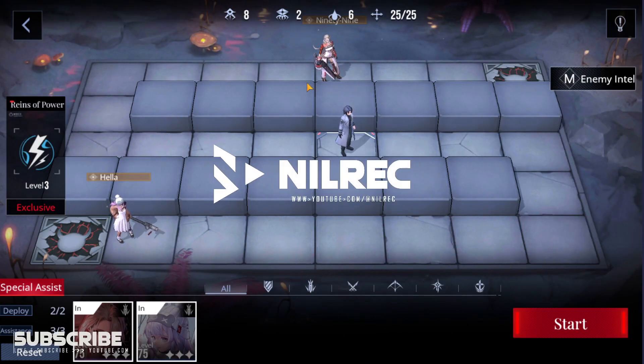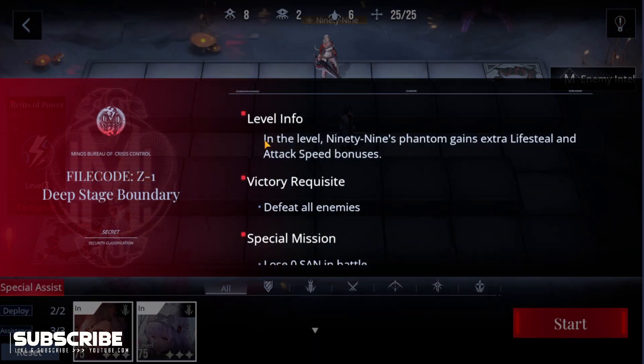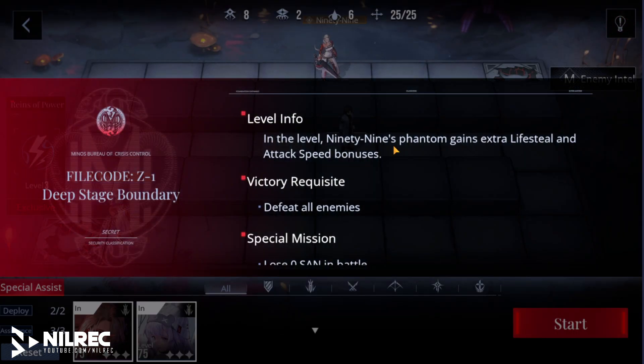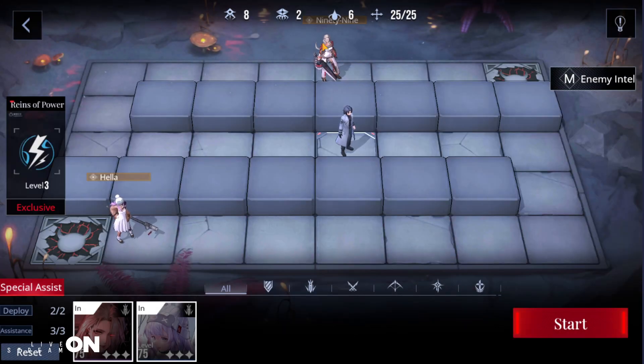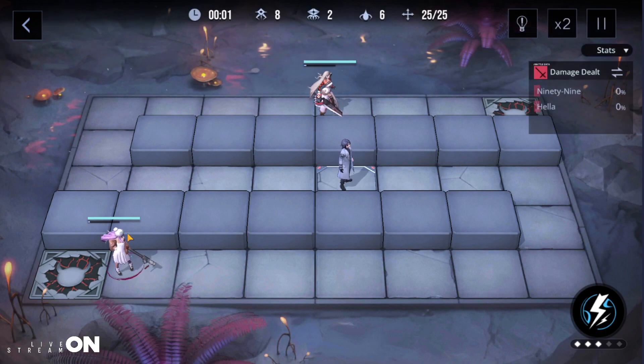Hey guys, welcome back to another video. Today we will be doing the third part of the event, and the first stage is Z-1 Deep Stage Boundary. We will be using 99 and Hela. 99 has extra lifesteal and attack speed bonuses, so she is basically attack for this stage, and we will make use of Hela's regenerating ability.